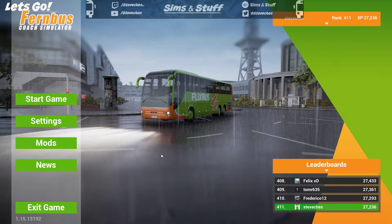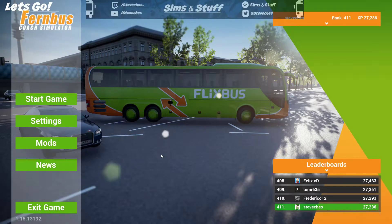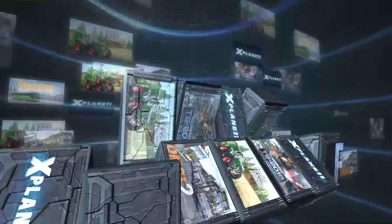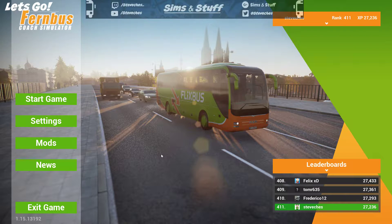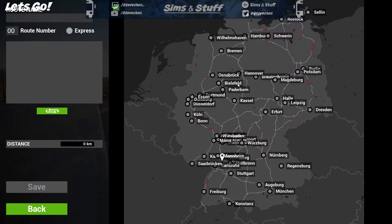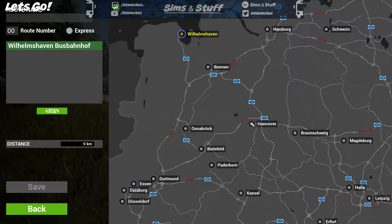We're back again in Fernbus, carrying on from where we were last time. We couldn't get to Wilhelmshaven in the last video, so this time we're going to leave Wilhelmshaven and try to get somewhere else. Grab that guidebook to Germany - let's go. Last time we didn't quite get to Wilhelmshaven because the road was shut, which seems to be a common problem. So let's see if we can leave there and go from Wilhelmshaven down to Hanover.